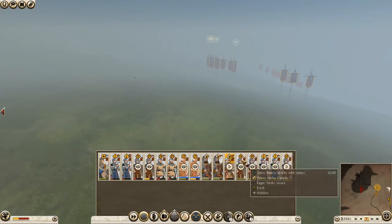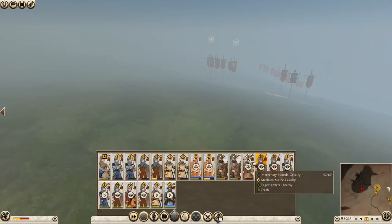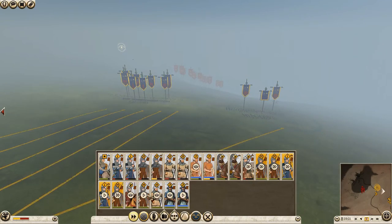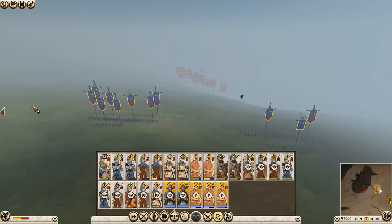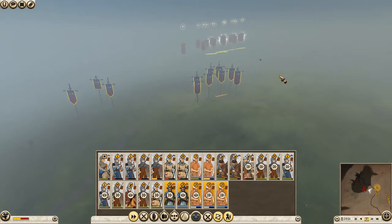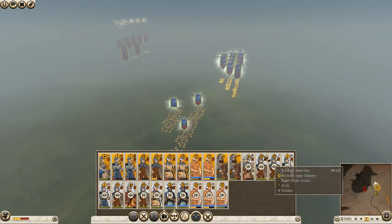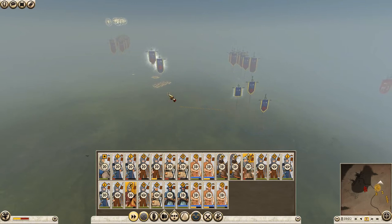Who've we got here — oh, this is Louis with his heavy cavalry. I'd kind of like to keep him out of the battle to be honest. We're also going to put all the infantry over here — Frankish light cavalry, get over here. And archers, you also get here. They're actually moving very quickly — we might need to pull back. Yeah, you're going to need to pull back.